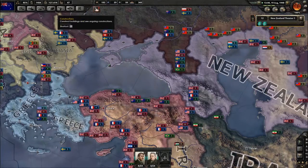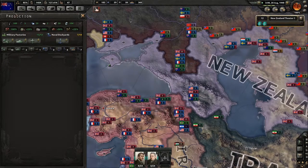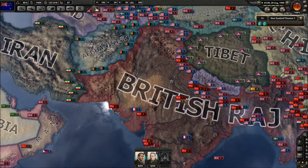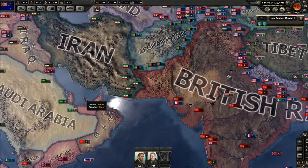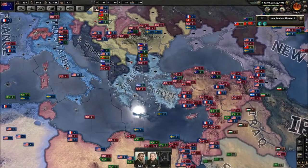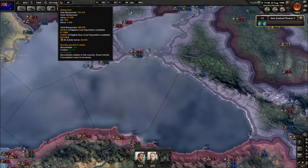Docks are looking good. Let's have a look at some research — upgrading our submarines, which is the main thing we want to do. It's not going to be a long video, guys — it is just organising this. Some of it's going to be organising and looking towards doing some stuff in Japan. The only problem is still our manpower — 20% of eligible core population available.